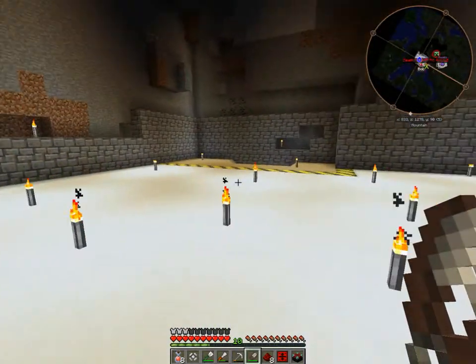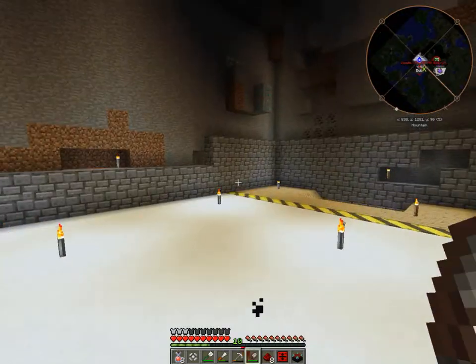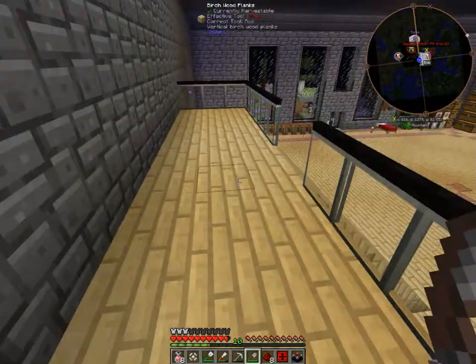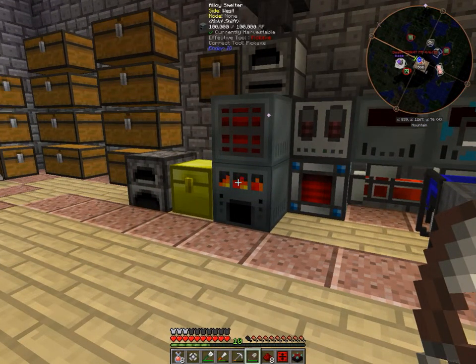I was thinking about building another one of these staircases I built up here, in this corner, to go up to the next floor which is where all my power is gonna be generated. And it looks like I still have enough room - I could do like a little mini tree farm up on top to send all the wood downstairs.